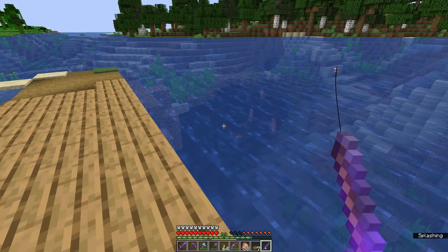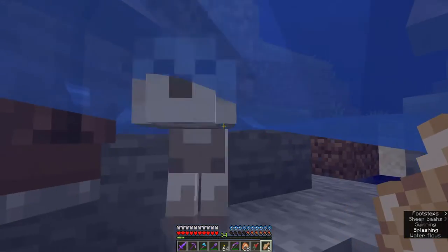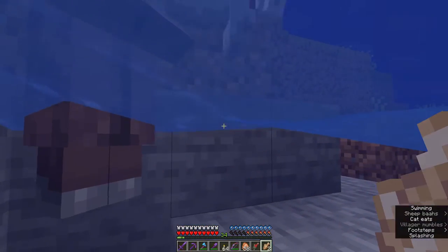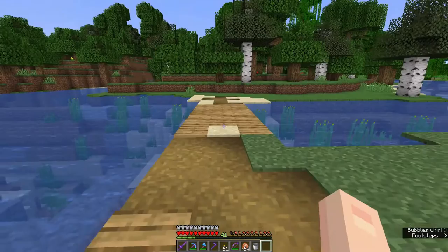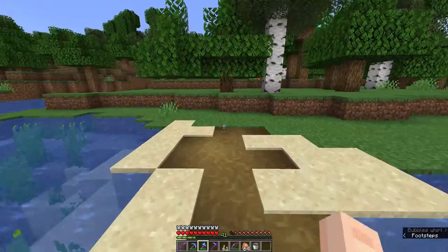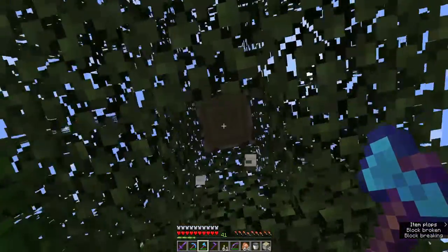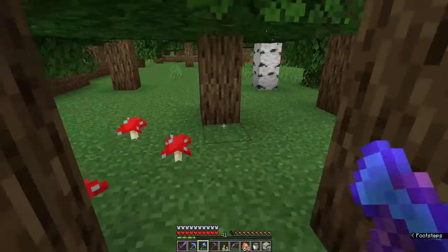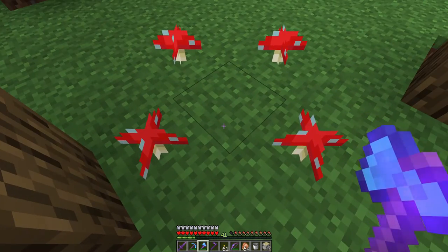Oh, a cat! I need fish. Two quick bridges over the creek. Over here is where I want to build a new house - just got to chop a few trees. Oh, mushrooms! It's a fairy circle. I'm going in.